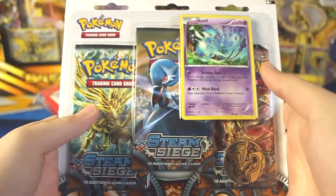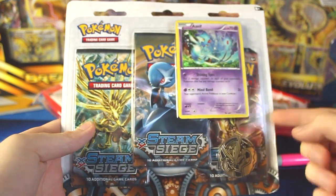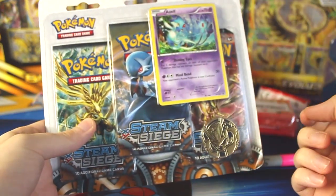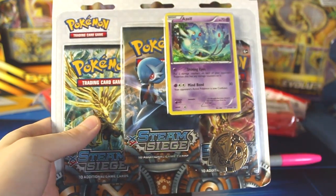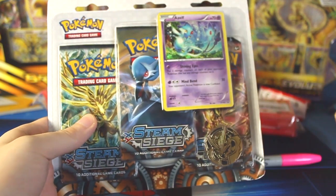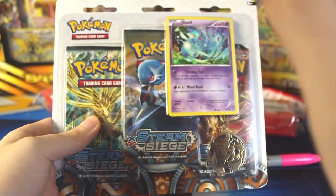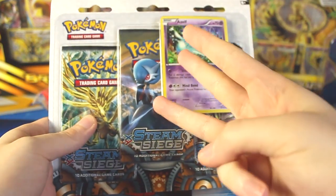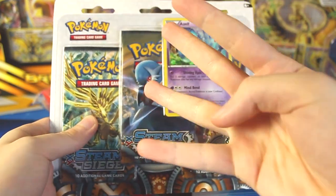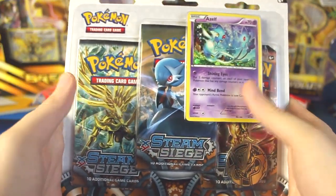So what we're going to do is open these three packs and pull a bunch of cards. Depending on what we pull, we get different amounts of points. A reverse holo rare is worth one point, a holographic is two points. This set has break cards, which are worth three points. Regular EXs including megas — as long as they're not full arts — are also three points. Full arts are four points, and secret rares are five points.